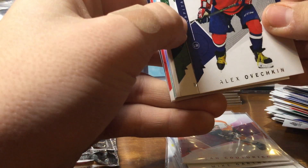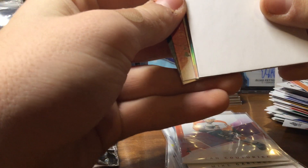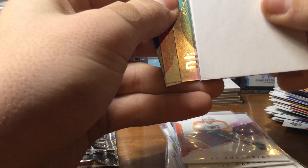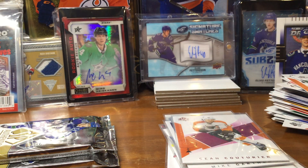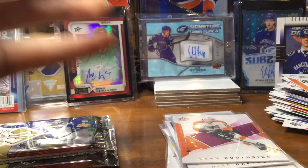We got a Future Watch Spectrum — let's go! Level two. That's still good, could be worse, I'll take it. M. Bouchard — he's supposed to be good, but I'm not sure what he's been doing lately, he hasn't been playing in the NHL at all. Level two M. Bouchard Future Watch Spectrum — that might be worth something. That's nice there. Two more packs.